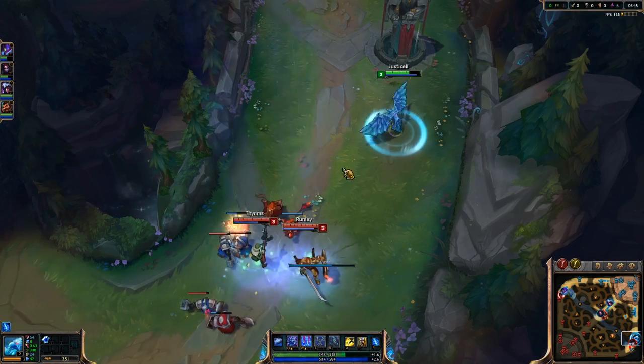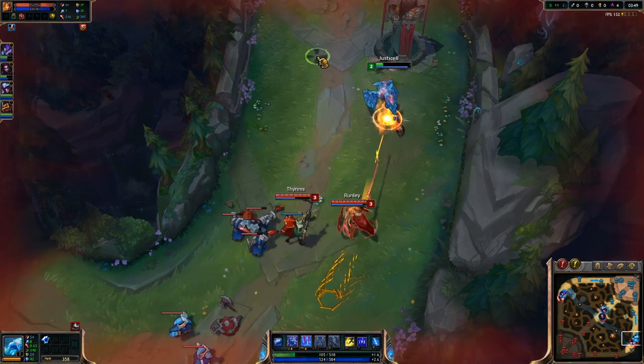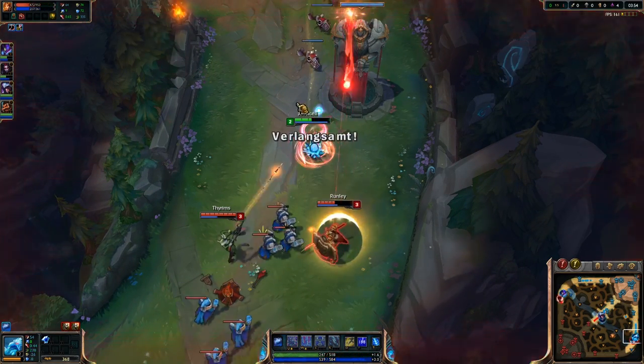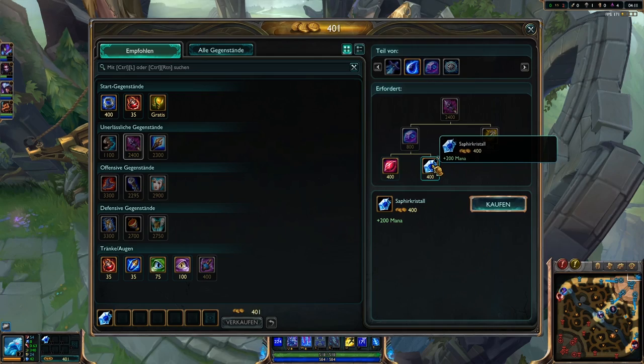Right here is a situation where I know they're gonna dive me but I'm gonna let them dive me because I know my passive is up, so Leona will lose a lot of HP and I will be able to go back and buy another mana crystal.